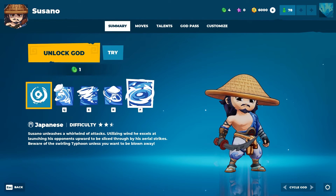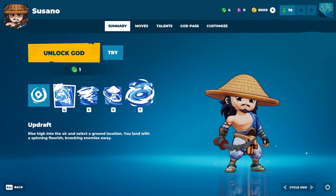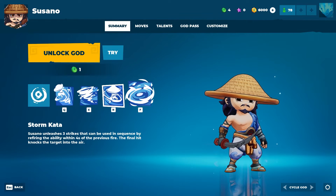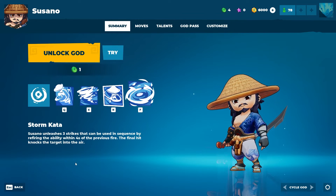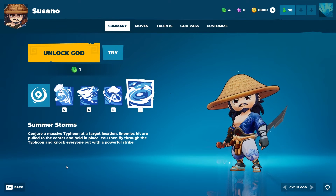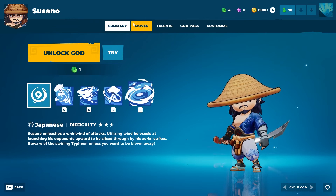Next up: Susano. He's Japanese, and Susano unleashes a whirlwind of attacks — utilizing wind, he excels at launching his opponents upward to be sliced by his aerial strikes. Beware of the swirling typhoon unless you want to be blown away. Updraft: raise high into the air, select a ground location, and land with a spinning flourish knocking enemies away. Swirling Tempest: call forth a tornado projectile that travels forward, launching enemies hit into the air.